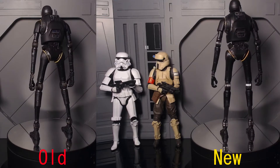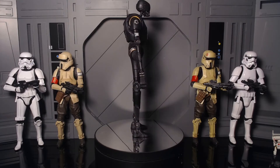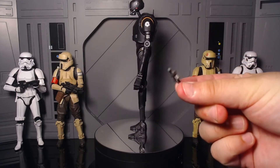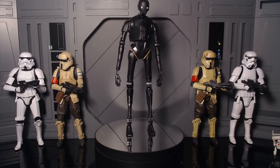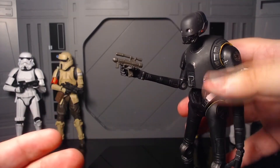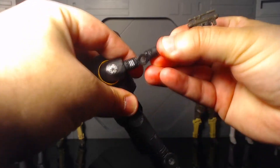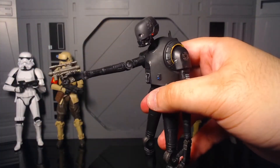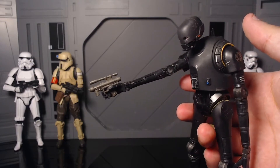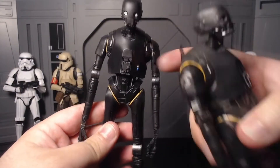He does not have any accessories. I really wish he came with the blaster pistol from the Death Trooper, but unfortunately he does not. He can definitely hold it extremely well, so I really wish they would include it. Hasbro has been skimping on that blaster pistol — just give it to something. I wanted it for some stormtroopers, and giving it to K2 would not have been a bad way to get it out there.